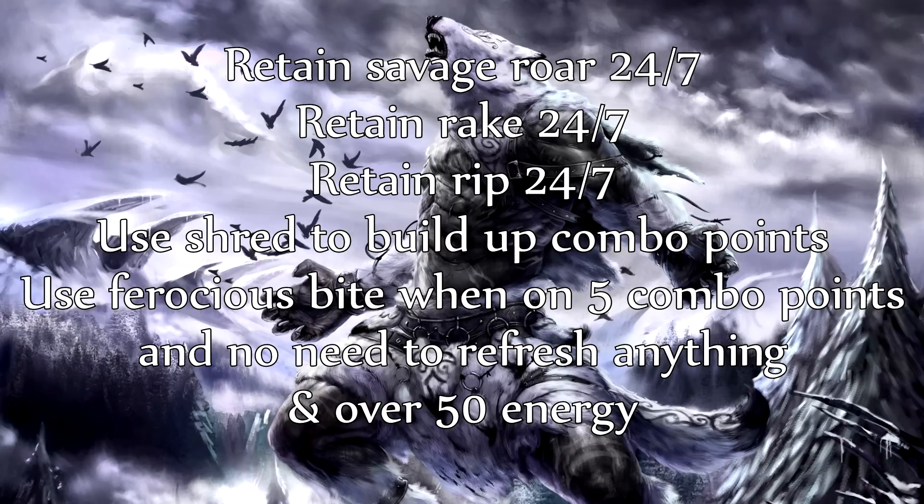Retain Rake on the target 24-7. Use Shred to build up combo points. Use Ferocious Bite when you don't need to refresh anything, and only use Ferocious Bite when you have five combo points and over 50 energy. That's pretty much it — it's a very simple rotation all about keeping buffs and debuffs up, then filling in with filler abilities.